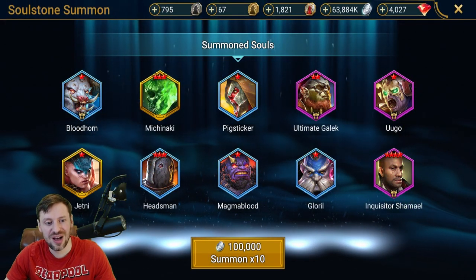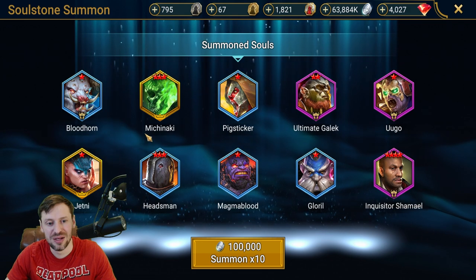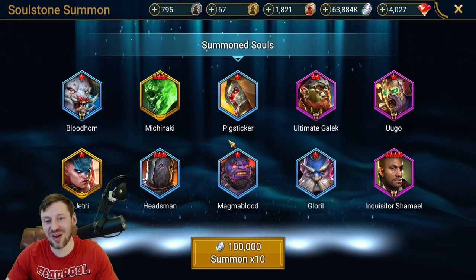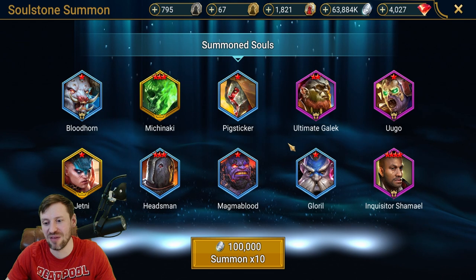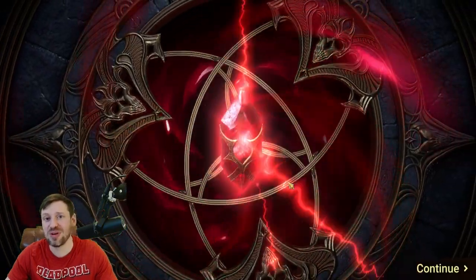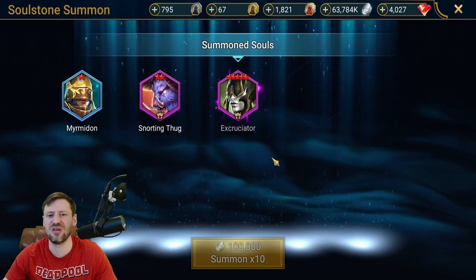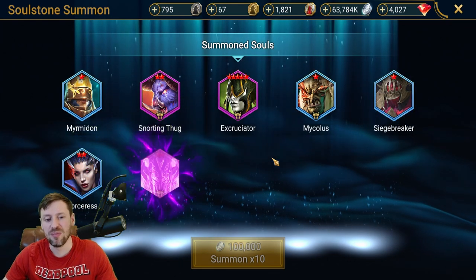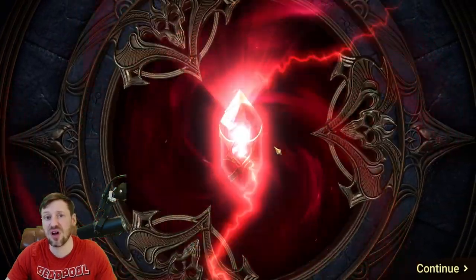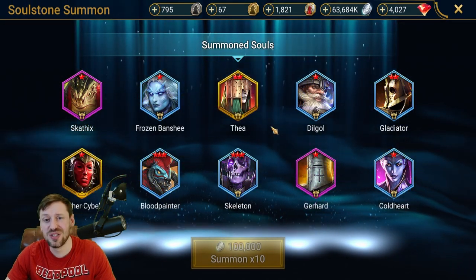Two legendaries! Jetknee — I'm going to be skipping her, I am not interested at all. And this is a new guy — Michinaki. I don't have him but I know he's really good for hydra, that's a real shame I don't have him. And Shemul — I have been wanting to boost him up a little bit, so very pleased with that. That is going to really help boost my account. You can use him in top tier classic arena and also live arena — really interesting champion. But also I think everyone knows he's amazing for hydra, especially if the head of fear is on the starting rotation. He will just boost the turn meter of your entire team so quickly. Again two legendaries off the bat.